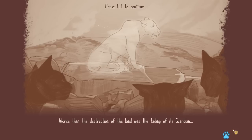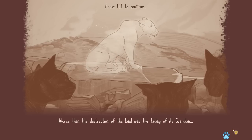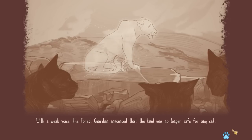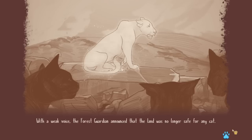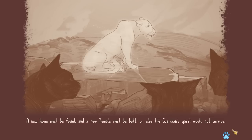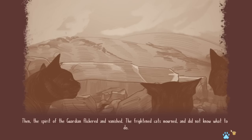Wow, that's actually really related to our original Sims 3 Warrior Cats series, where they had a guardian of the land watching over each clan. I feel a lot more attached to this guardian now that I've made that connection. With a weak voice, the forest guardian announced that the land was no longer safe for any cat — a new home must be found and a new temple must be built, or else the guardian spirit would not survive.